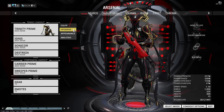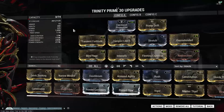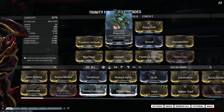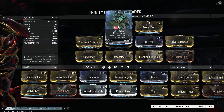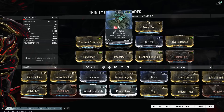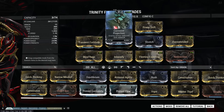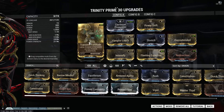Welcome to another Warframe video. Today we're going to take a look at an EV Trinity Prime build. This is a 2 Forma build — we're going to add 1 V polarity and change the aura slot polarity to a dash. Usually I like rejuvenation, but with this build you don't need it, so dash is better. This way you can use supportive auras like Corrosive Projection, which I'm using, or Energy Siphon, or any aura with a dash polarity.